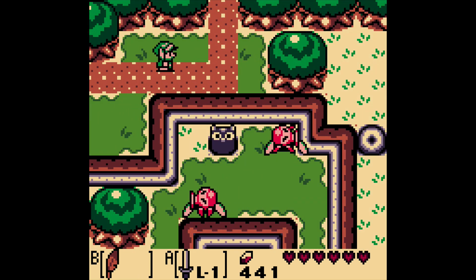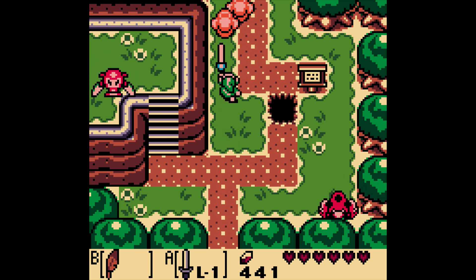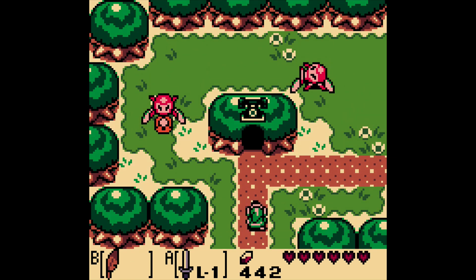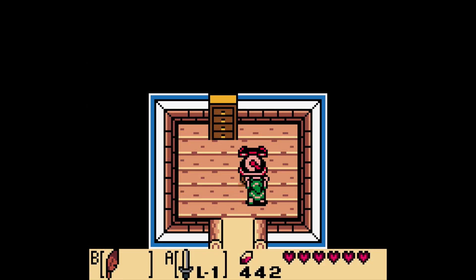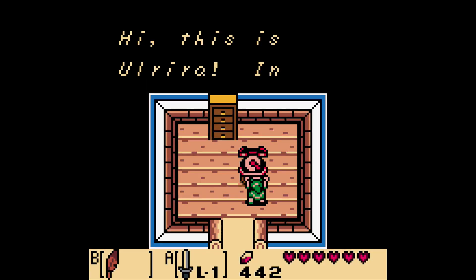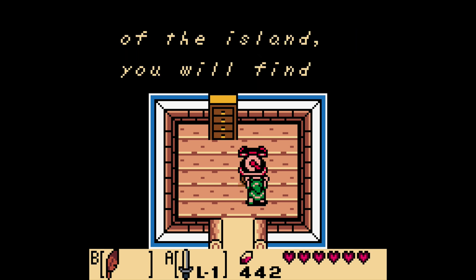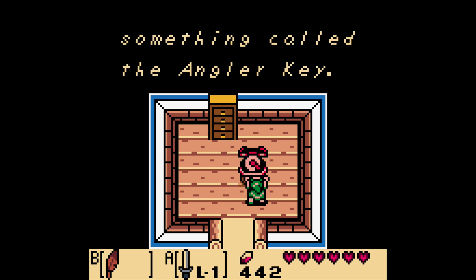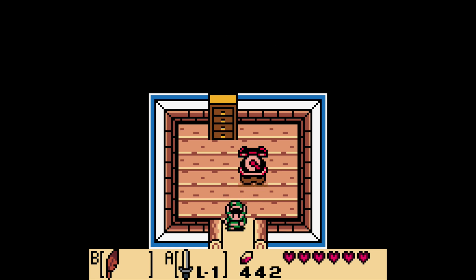We'll start by heading this way. The Yarna Desert is actually pretty far to the east. Let's see what Rira has to say — maybe she has some more insight, or a key or whatever. She says the southeast of the island, and mentions the Angler Key.